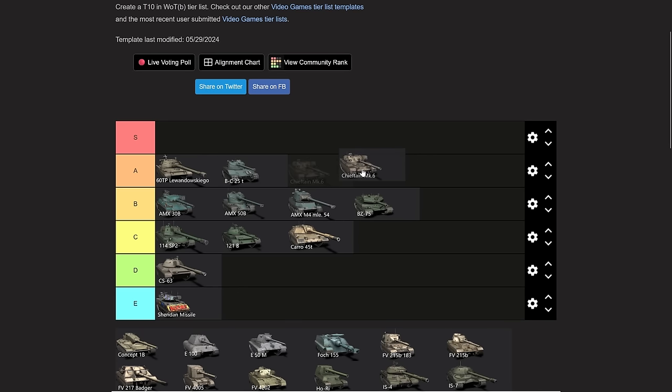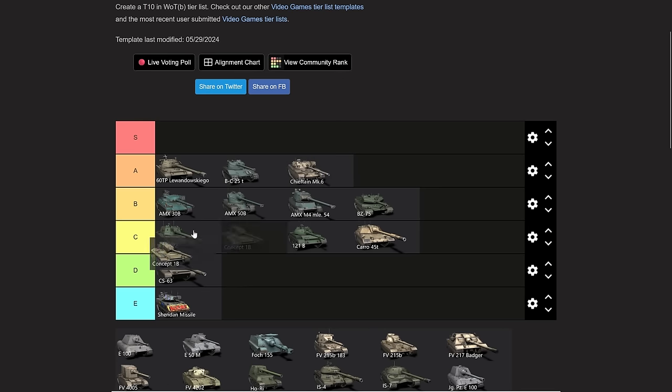The Chieftain — my heart says S tier, but realistically I'm going to have to put it into A tier. If I went purely off opinion it would definitely be up here. Then the Concept 1B — that goes straight to the top. It's got better armor than the Chieftain, which means it's easier to play. It does have less alpha damage but better premium rounds. I think the Concept 1B is going to be the first S tier vehicle.